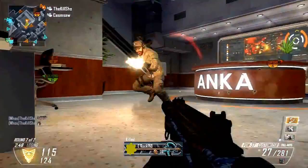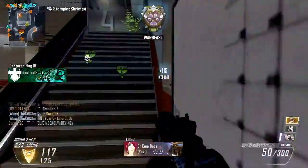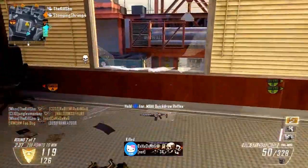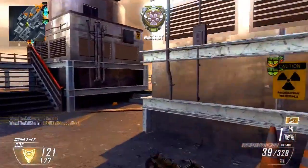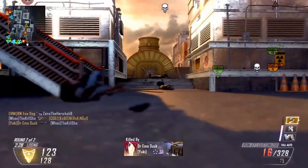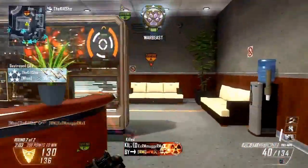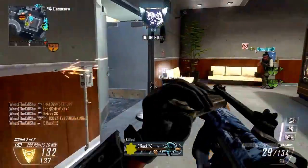This is also where C4 comes in handy. If you ever see anyone camping in those little windows up top — you'll see at least two or three guys there all the time, like this guy right here — just toss a C4 up there and you get a double or triple kill. If you guys aren't using C4 I definitely recommend it, especially when you have a VSAT up. C4 is probably the most deadly thing in the game because when you know where everyone is with the VSAT, you can easily time your C4s to kill everybody.